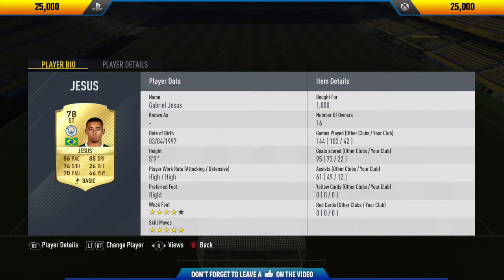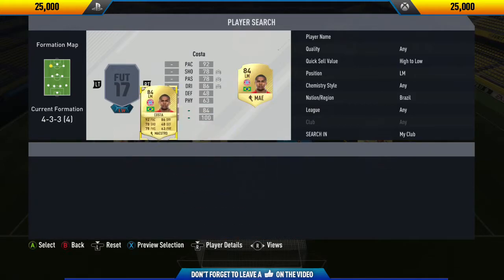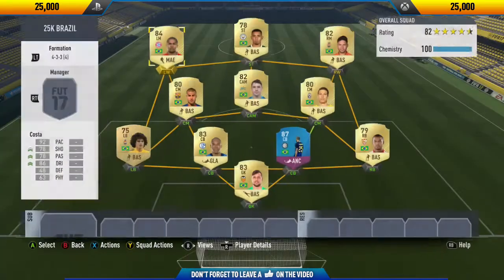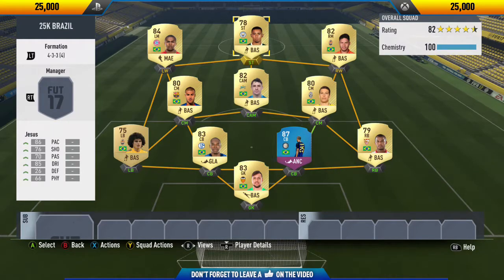Moving over to the striker position, we have Gabriel Jesus. This guy is just so cheap and so overpowered - one of my favorite strikers in the game. He managed to get me 22 goals in 42 games, which isn't too bad, and he also got a few assists. Then in the left mid position we have Douglas Costa - only 14 goals in 72 games, but in game he actually plays very well and I was very impressed.